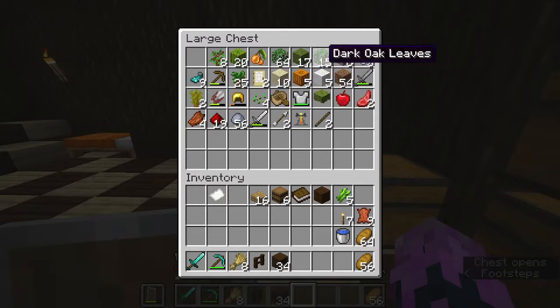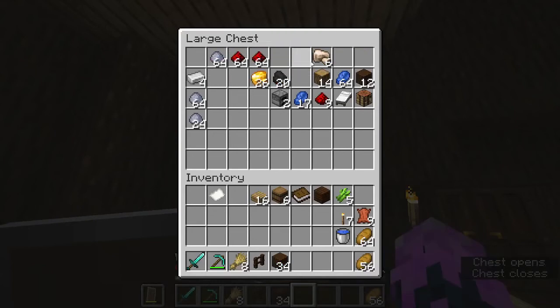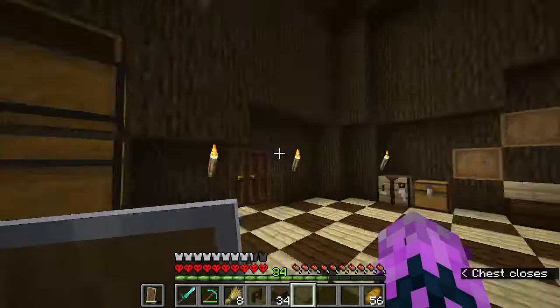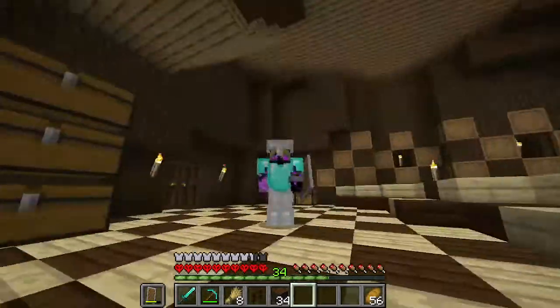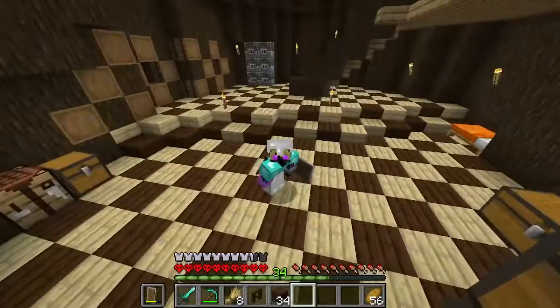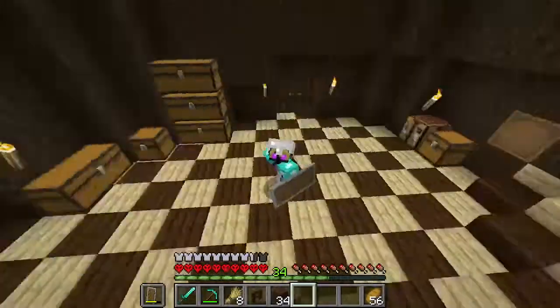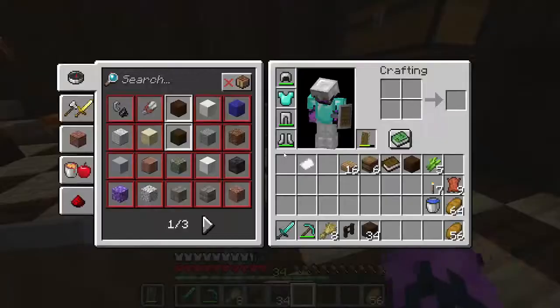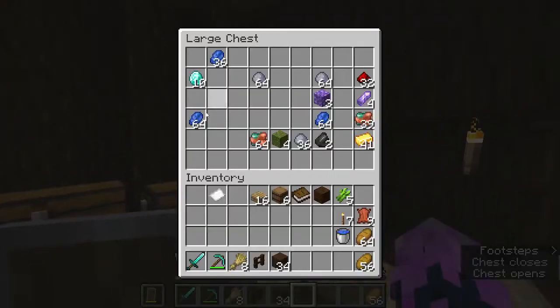I might actually need to make an automated sugar cane farm. But I'm not very good on iron. Thanks to this new update, I love it. But the only thing is I don't live near a mountain. That means I have low quantity of coal and sometimes iron — those are the two minerals I don't have a lot of.